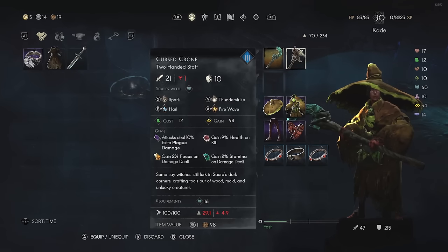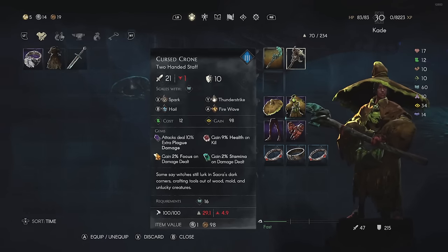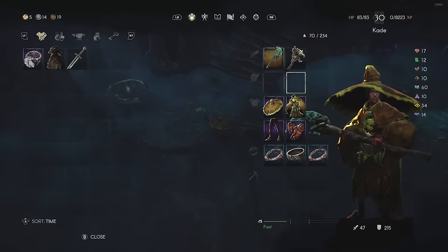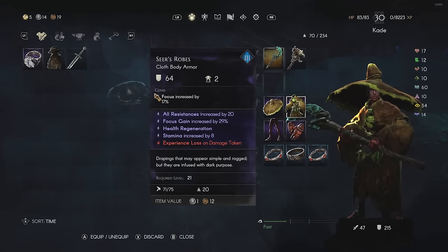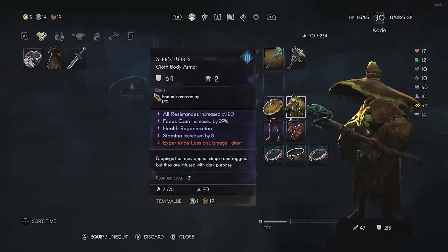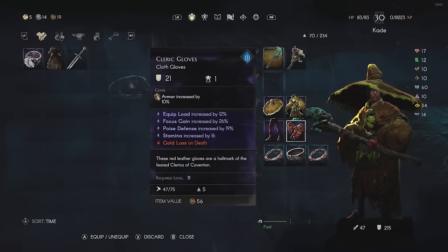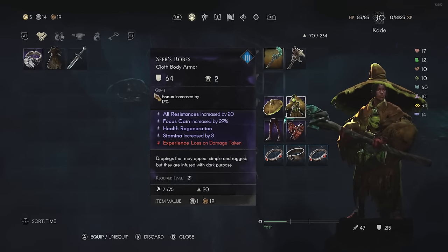Regarding my gear, when I was talking about resistances, most of my gear has all-resistance increased by certain amounts. My chest piece has resistances increased by 20%, my helmet does as well, my pants have it too - it's just my gloves that don't.